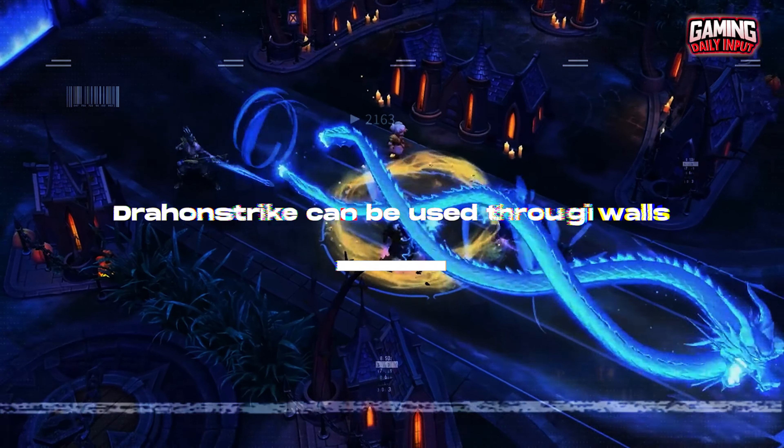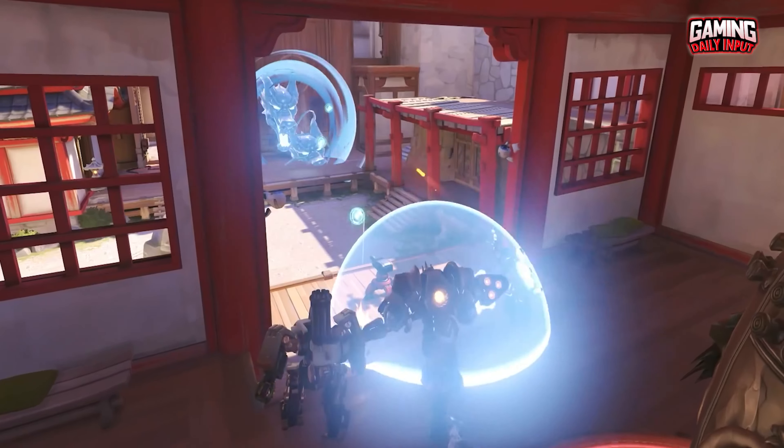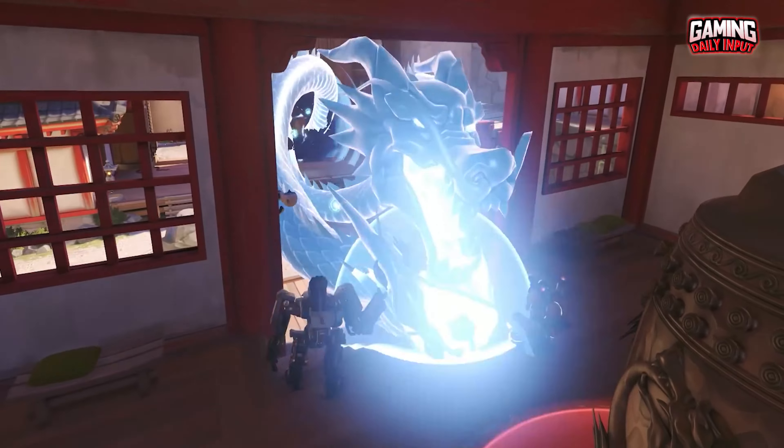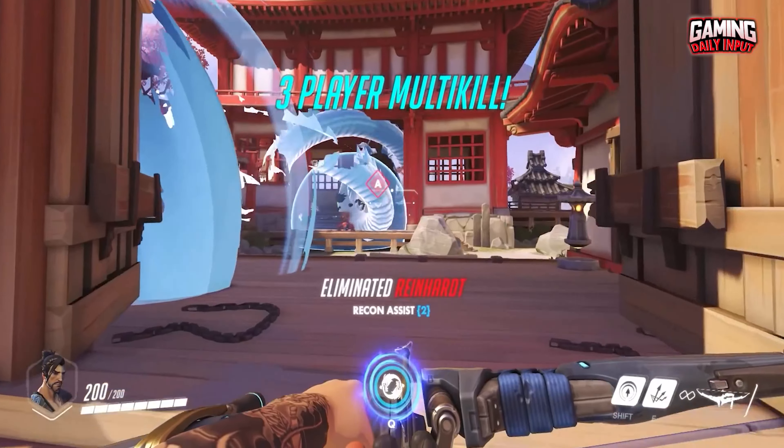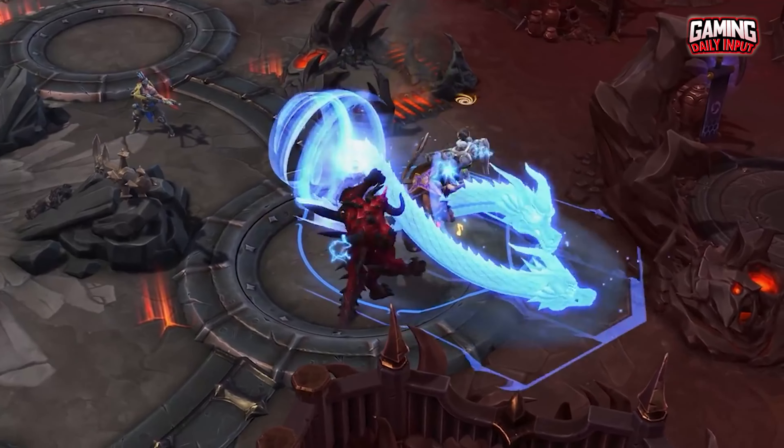Dragon Strike can be used through walls because, well, spirits can pass through walls. Pair this with your Sonic Arrow to take out enemies cowering behind cover, or preempt where the enemies will be and it'll pass through buildings hitting anyone inside them.